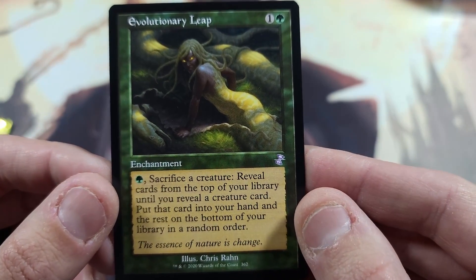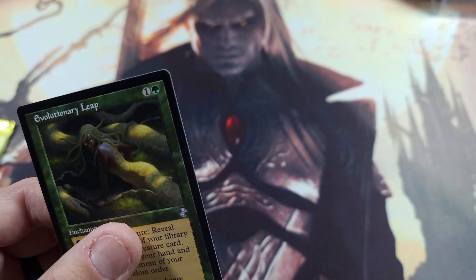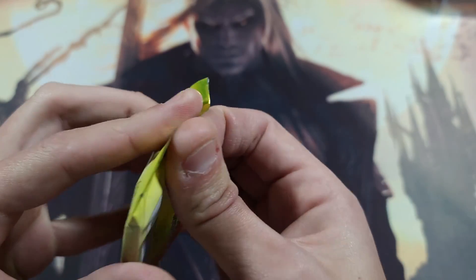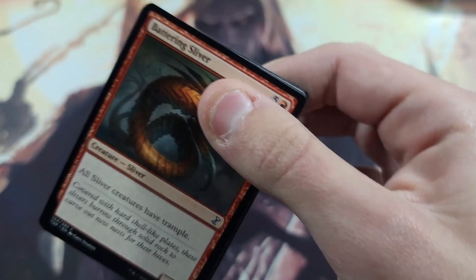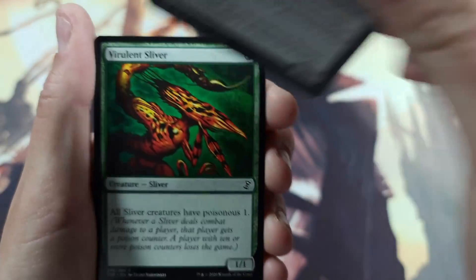And we got Evolutionary Leap — until you reveal a creature card, put that card in your hand, the rest into the library in random order. If you've got a lot of mana on the field and you need a creature, this is a good one. We got Teferi — this is a fantastic opening! Welcome to the 50 subscriber special! We're going to do another one at 75 and then a big one at 100 — because at 100 I can finally set up youtube.com/mazeus616. And we got a Sliver right up front — all Sliver creatures have trample. They are the original hive mind, even more so than the Phyrexians.